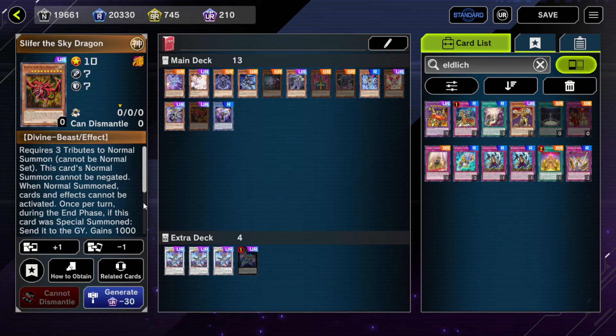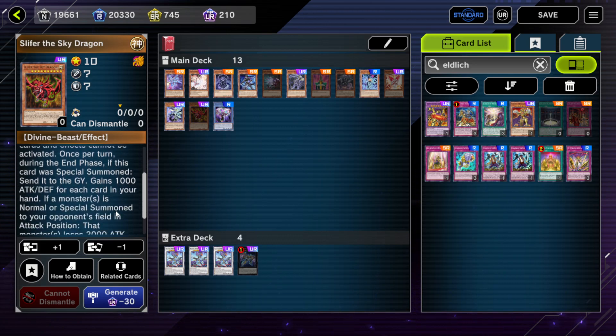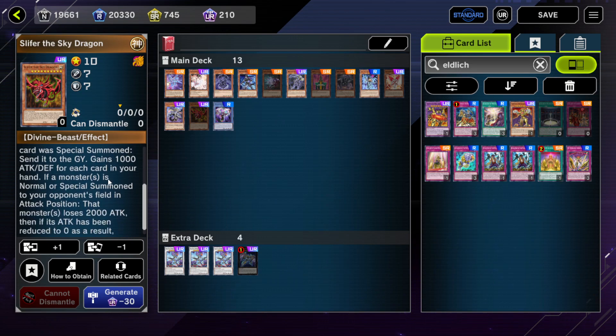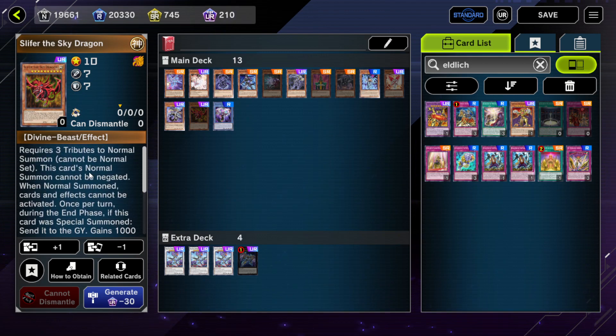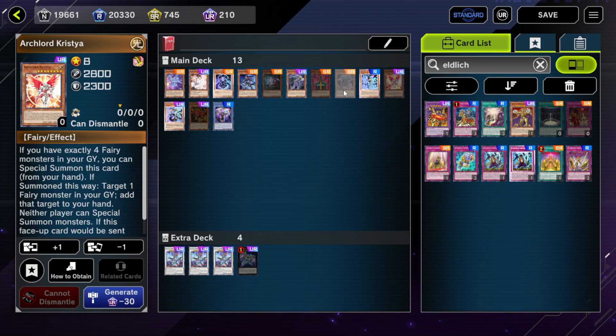Slifer the Sky Dragon — you can actually just special summon a Slifer, though it gets sent to the graveyard during the end phase of the turn. The relevant effect is: normal or special summon to your opponent's field in attack position causes it to lose 2,000 attack, then if its attack has been reduced to 0 as a result, destroy it. The awkward thing about Slifer is it'll only really negate a normal summon, so it's less powerful than, say, Christia or some other cards.